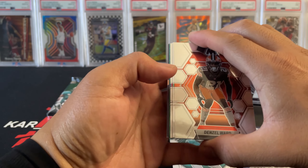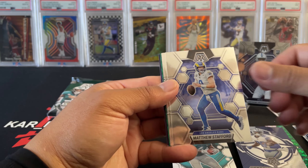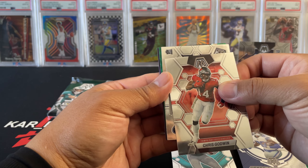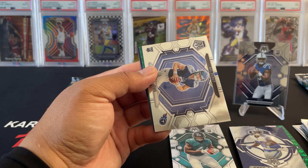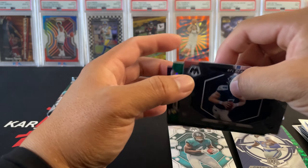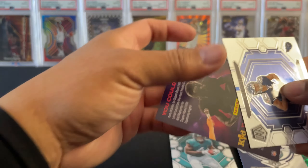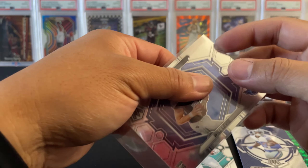Third pack — looks like a green parallel: Denzel Walker, Lazard, Stafford, Chris Godwin, and a rookie. This landscape Netfield debut — the NFL debut is landscape looking, not too bad. And then a green Quinn Williams green mosaic. Again Porter, not too bad.